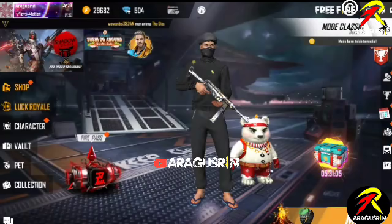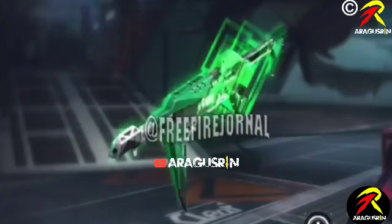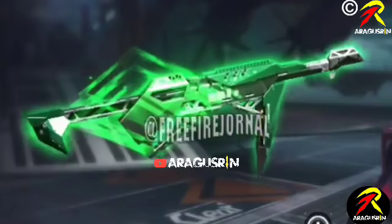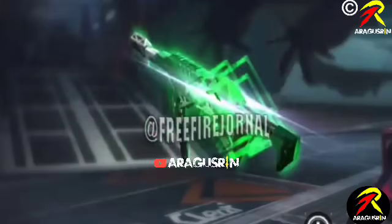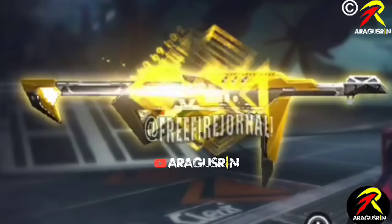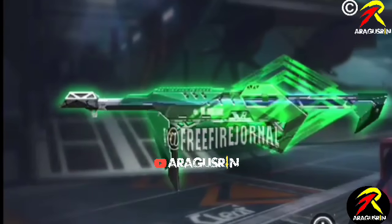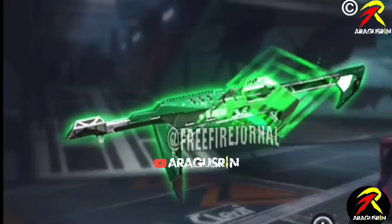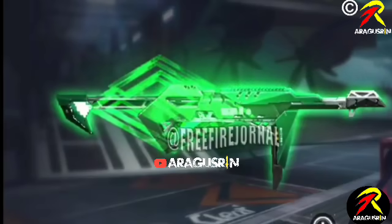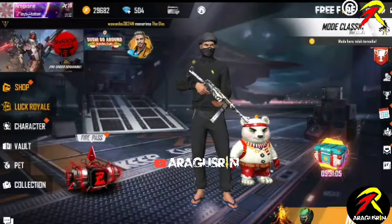Ini ada skin MP40 yang warna hijau, yang bertema berlian. Untuk efeknya itu ada berlian di tengahnya, dan warna skin MP40 ini didominasi warna hijau. Efeknya itu efek dari berlian. Untuk atributnya, entah itu yang ditambahkan damage atau rate of fire atau magazine — kami masih belum tahu. Jadi kami akan cari informasinya dan akan share ke komunitas kami di kolom komunitas.